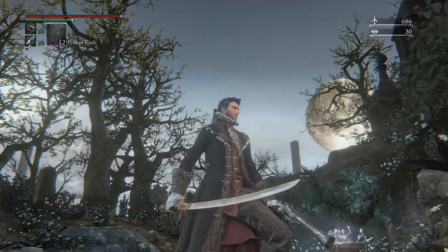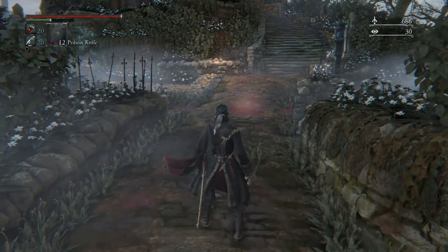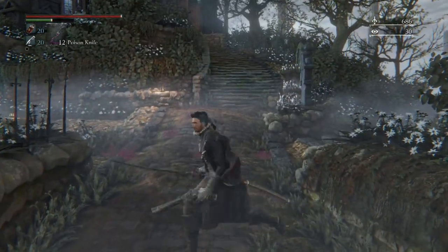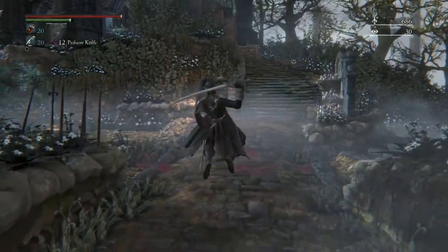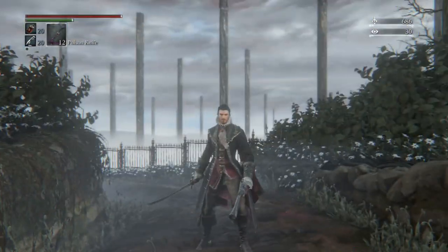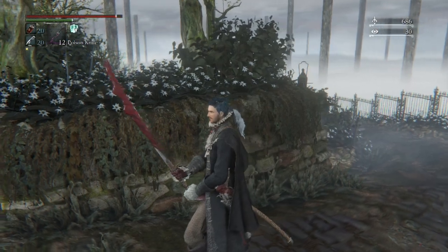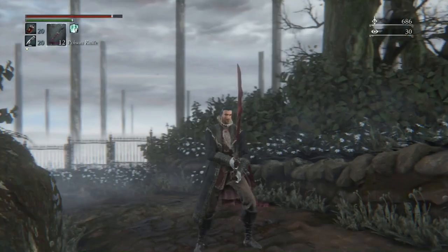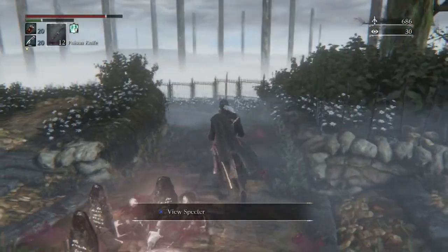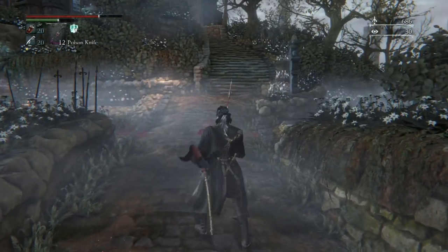Gotta get that pistol though — I know where it is. So here's the moveset: these are our R1s — very fast, very nice, big fan of that. Then we have the R2s — sort of a downward slash, not happy about the downward bit but it's fine. Jump attack — I like that. Roll's alright, just like an R1, it's fine. Transform time! As you can see my health is ticking down. I need to two-hand it. We have an L2 — it needs a parry. It actually has one, it actually has one. So the more blood tinge you have, the more damage this does. Very good.